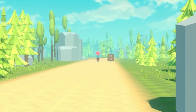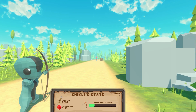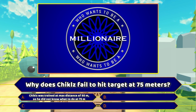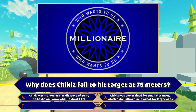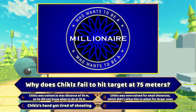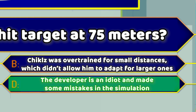This time, Pogo will be at 75 meters distance, and Chicles started to realize it's nothing like the simulations. At such distance, Chicles was very confused and could not hit a single target. But here comes the plot twist — why do you think Chicles fails to hit the target at 75 meters? Option A: he was trained at a maximum distance of 50 meters so he didn't know how to act at larger distances. Option B: training overnight made him overqualified for the 50-meter job, and that job only. Option C: Chicles's hands got tired from shooting. Option D: the developer is an idiot and made mistakes in the simulation. If you chose D — you're right.